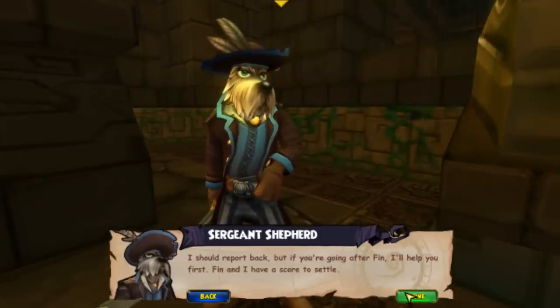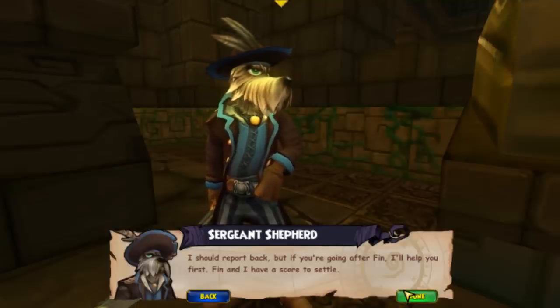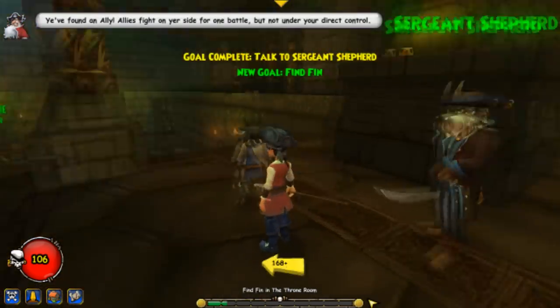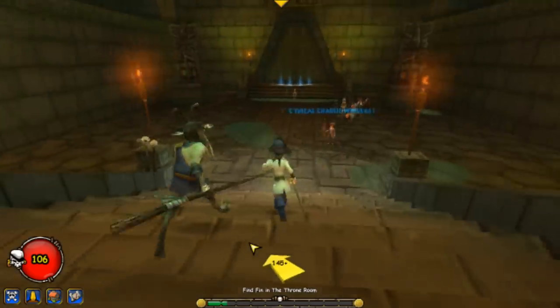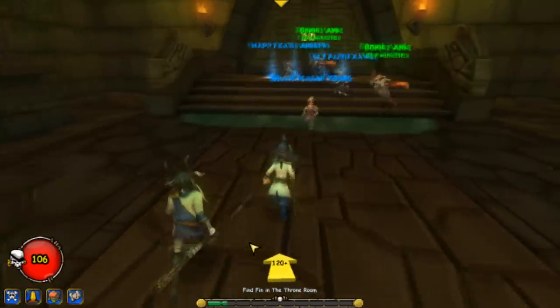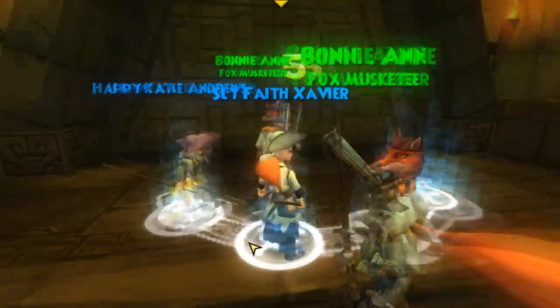Shepard says: 'I should report back, but if you're going after Finn I'll help you first — Finn and I have a score to settle. He'll fight on your side for one battle but not under your direct control.' After fighting Marcus and the Trogis, walk to the platform over here where the water was too rough to swim — this is gonna be Finn the shark. Push X on this platform and then you will get ready to fight.